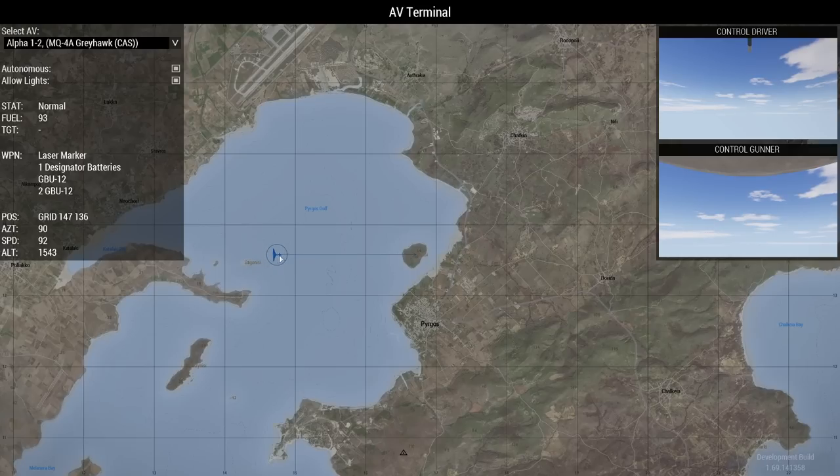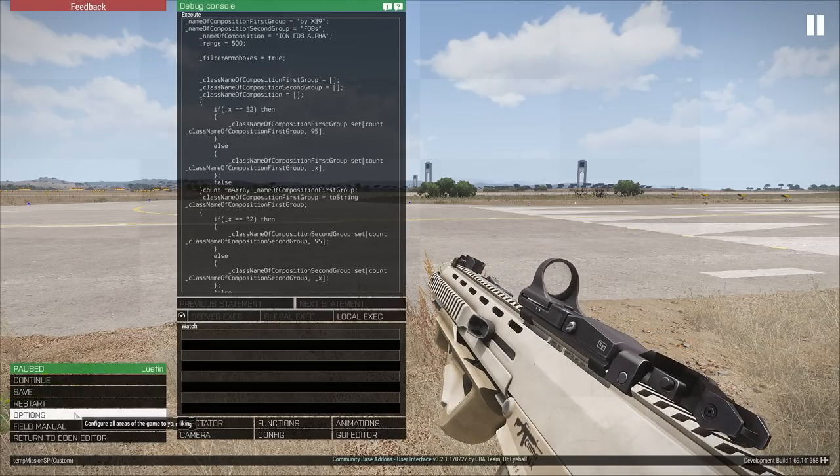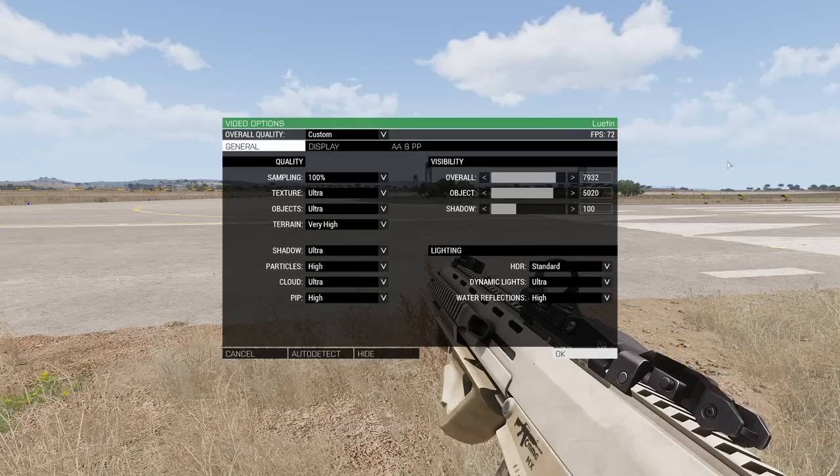So now the drone is trying to reach the altitude you've set by the time it reaches that waypoint — the drone is automatically climbing to that altitude. Another important thing: if you're flying at an altitude of 2,000 meters, you want to ensure that your overall view distance and your object distance are set high enough so that if you're 2,000 meters in the sky you can actually see the ground. If you're set down to like 1,000 meters view distance, you're not going to be able to see anything because you're higher than your view distance.